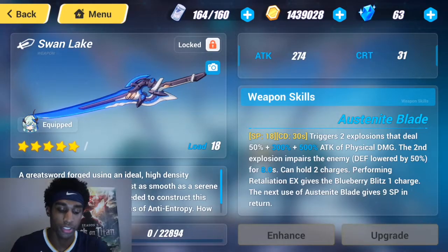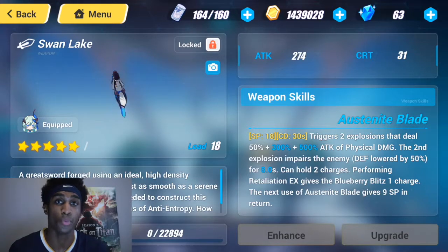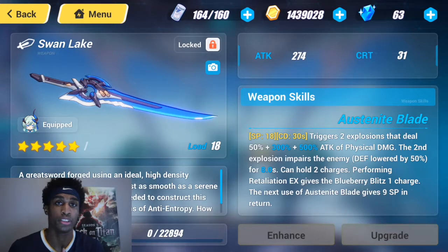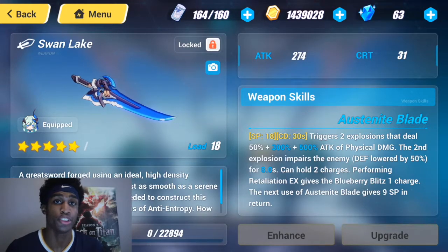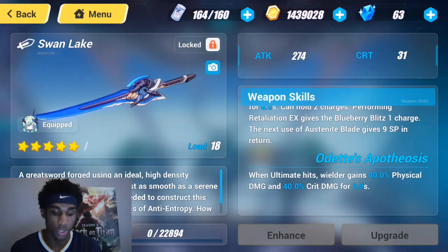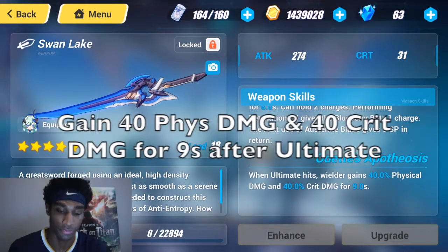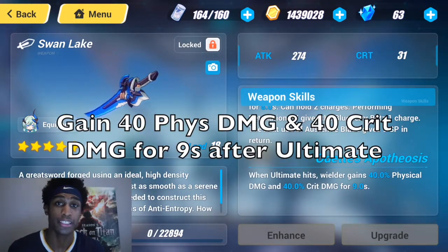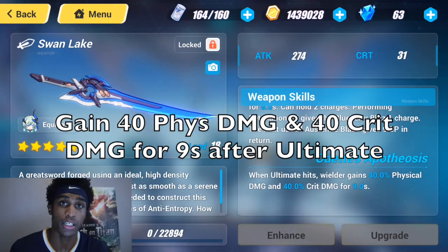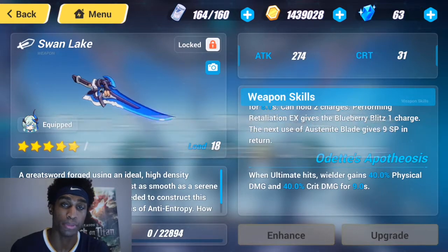The only weapon you're going to need is Swan Lake, because it boosts your physical damage and weakens your target for 8 seconds. The weapon skill holds 2 charges and does 2 explosions for 850% of attack of physical damage, and also lowers the enemy's defense by 50% for 8 seconds. Retaliation EX gives you 1 charge of your weapon active skill and gives you 9 SP when you use the weapon skill.